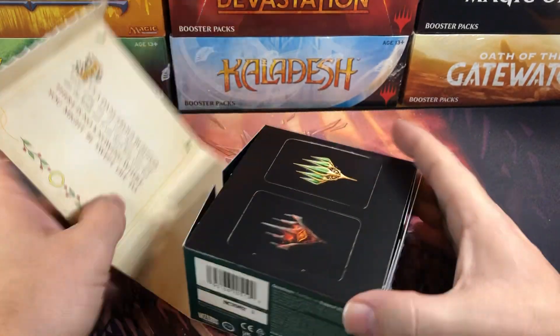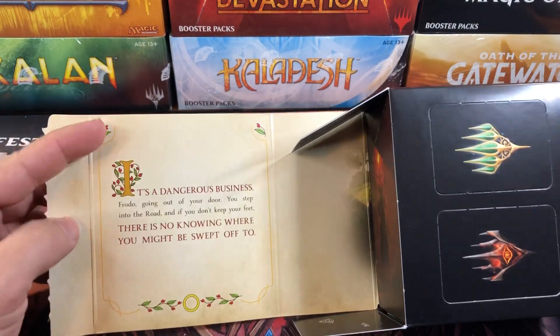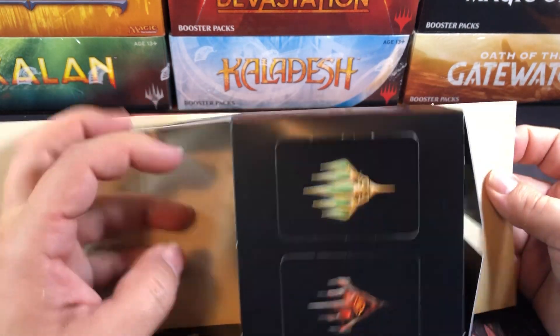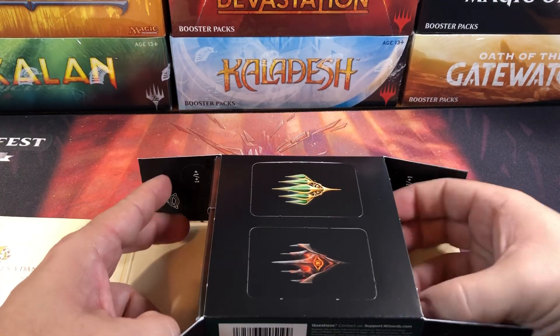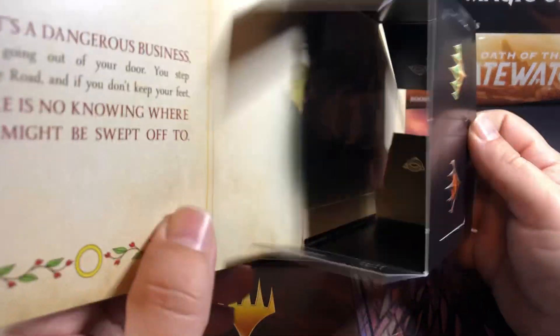One ring to rule them all. So far it looks the same. There's a little bit of art on the inside of the box, which is different. You get your dividers and some tokens. Looks like four +1/+1 tokens and four of the ring tokens — ring bearer tokens I guess. There's some art inside there too. Interesting.